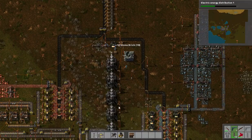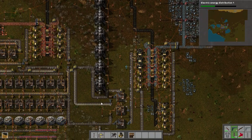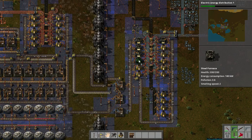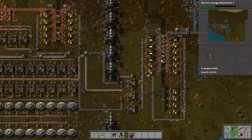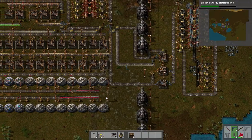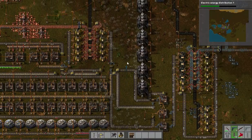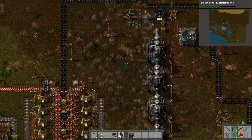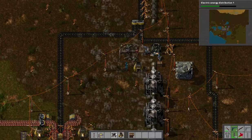Ten more stone bricks — which means one more steel furnace. This is just a little bit slow and tedious, just trying to upgrade everything. It's going to save us about half the volume in coal and get a lot more iron out from the same sort of space.